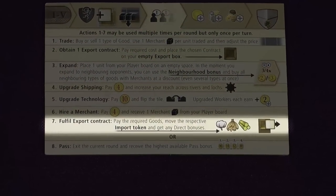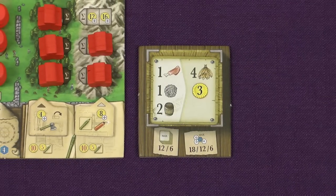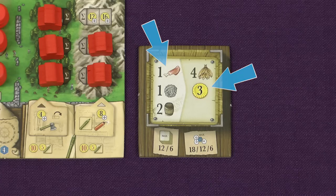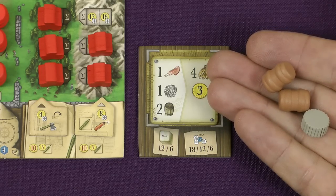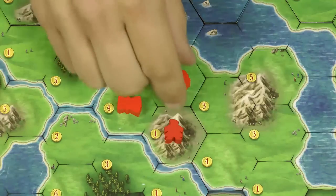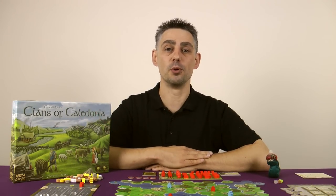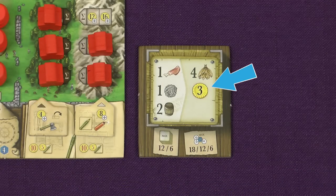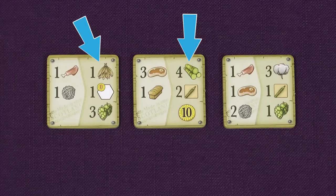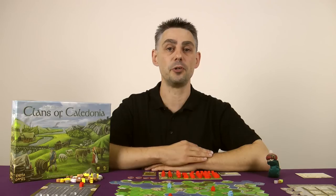Action 7: Fulfill an Export Contract. Each export contract depicts what you need to pay on the left side and what you get in return on the right side. Once you have the goods shown on the left you can take this action to fulfill that contract. You simply return to the supply the goods shown on the left. An export contract that requires beef or mutton can only be fulfilled by slaughtering cows or sheep respectively — you remove the animal from the map and place it back on your player board. This will reduce your milk and wool production but it frees up the space on the board. You then get the rewards printed on the right side, which is a combination of import goods and direct export bonuses. Import goods are hops, sugarcane, tobacco and cotton — you do not take any tokens for these. Instead at the end of the game each of your import goods on your fulfilled export tiles will be worth points.